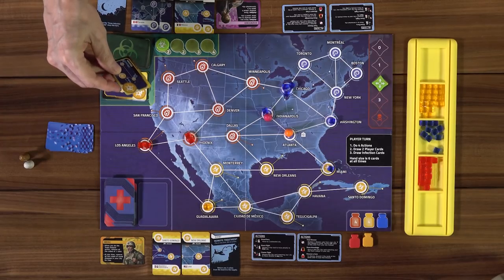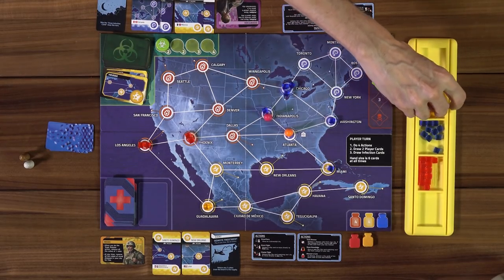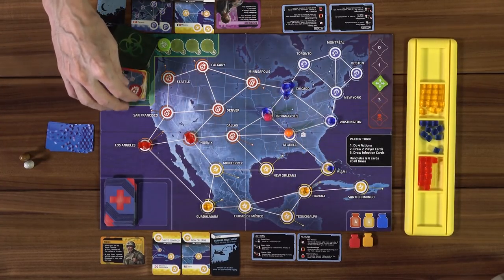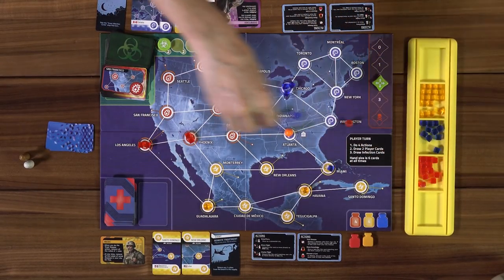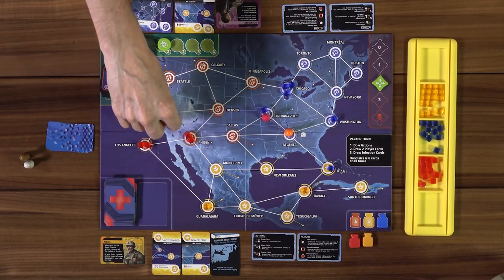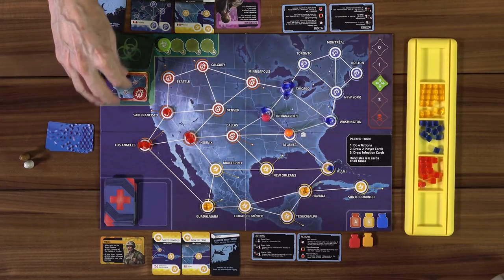Now I draw two cards. I got two of each color — not very helpful. Then we put out two infection cards: Havana gets a cube, and San Francisco gets a cube. Then Washington gets one too. Diseases are flying around — airborne!